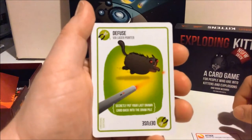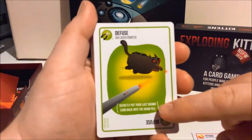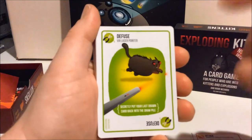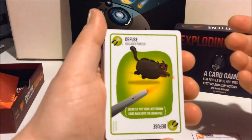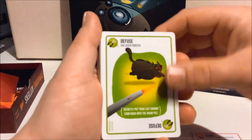This is a Diffuse card, via Laser Pointer. It lets you secretly put your last drawn card back into the draw pile. This lets you avoid your Exploding Kitten, but you can use it for other cards as well — if you wanted to avoid something else and not let your opponent know what you had.